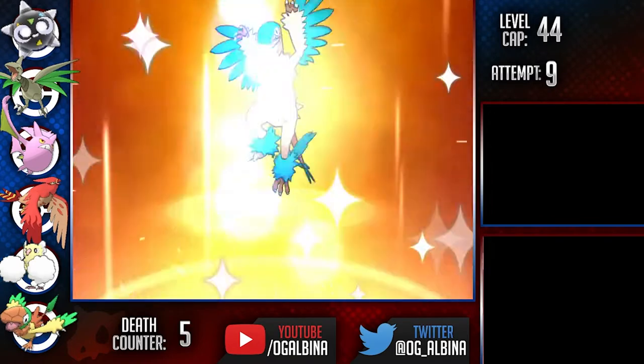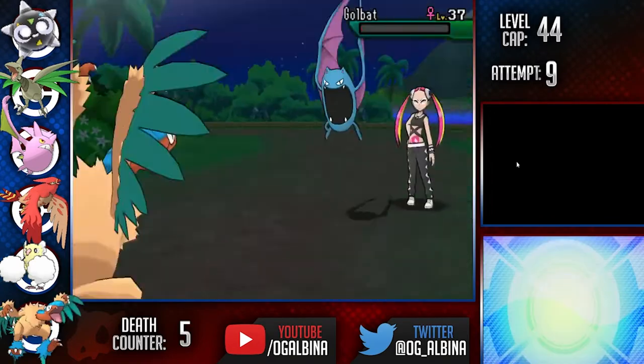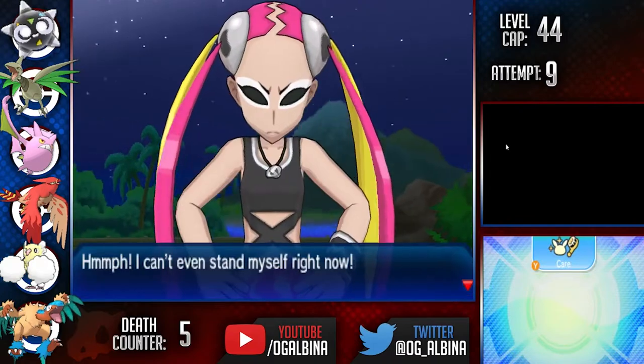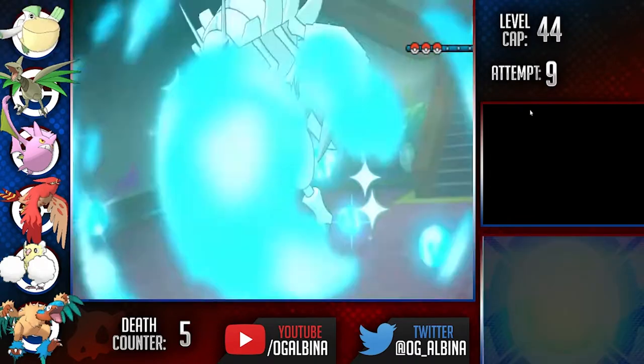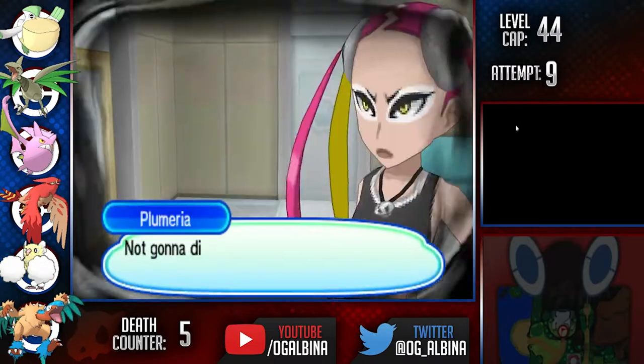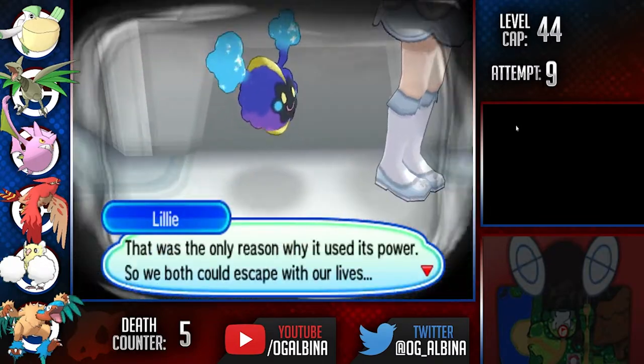After this trial, Arken finally evolves into Archeops, and he and Cheerios the Crobat take care of Plumeria and her Golbat plus Salazzle combo. After this, we mow through Po Town and Team Skull to find out Lillie has been whisked away to Aether Paradise by Team Skull along with her Cosmog.